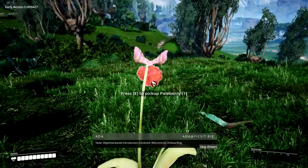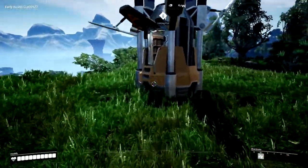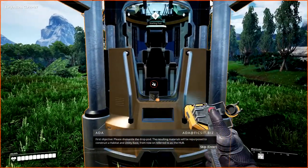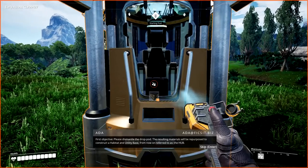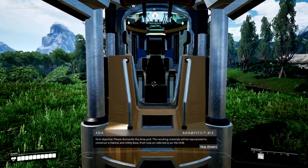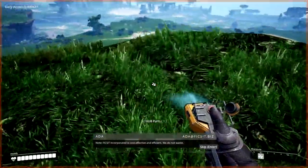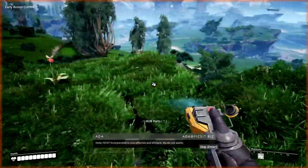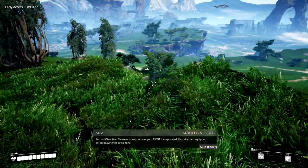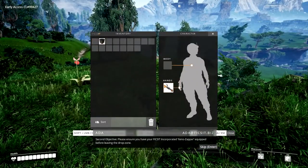Objective-based introduction initialized. Welcome to onboarding. Can't loot yet. First objective: please dismantle the drop pod. The resulting materials will be repurposed to construct a habitat and utility base, from now on referred to as the hub. F-key — shut up. Note, F-key is cost-effective and efficient. You do not waste. Second objective: please ensure you have your FIXIT-incorporated Xeno-Zapper before leaving the drop zone.